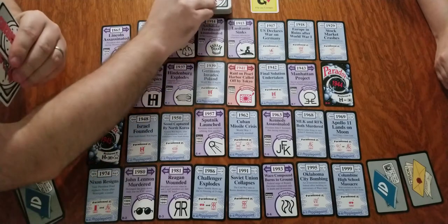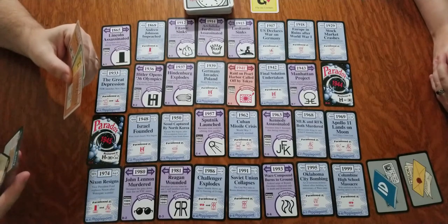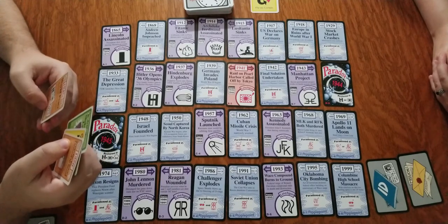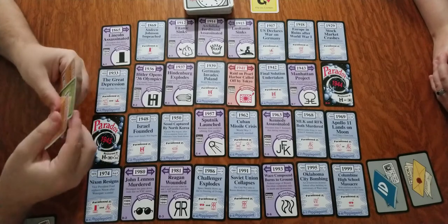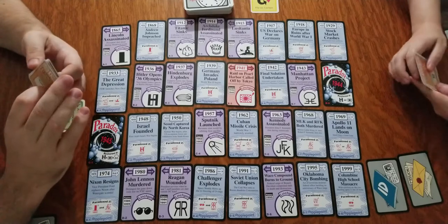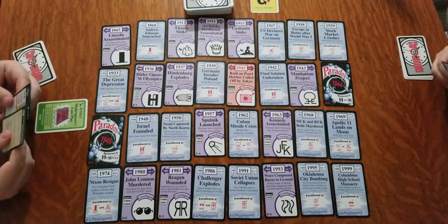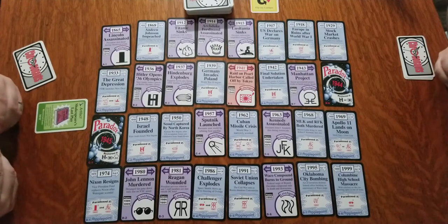My turn. I'll draw my one card. I'll just play this artifact — Shakespeare's Last Play. It doesn't do anything on its own, but my mission card may call for it. That's my turn.